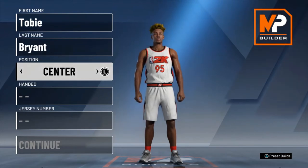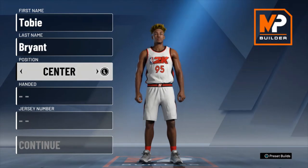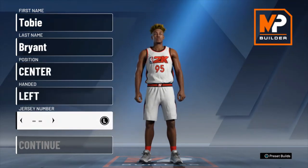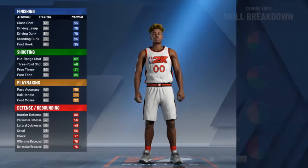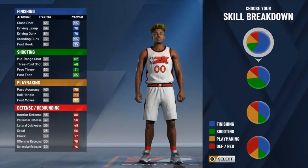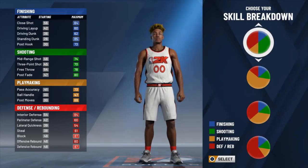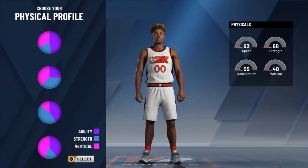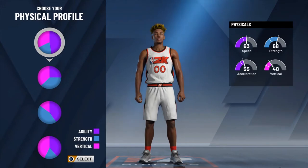So position-wise, we're going to go with center over power forward to give you more defensive and rebounding badges. Handiness is really up to you as well as jersey numbers. I'm going to go with left and double zero here to symbolize the beginning and end, in reference to Carmelo Anthony and his Trail Blazers jersey selection. Now for skill breakdown, this is a small ball five, so you want to be able to spread or space the floor, still defend the paint, protect the rim, and rebound efficiently. So we're going to go with the red-green pie chart.